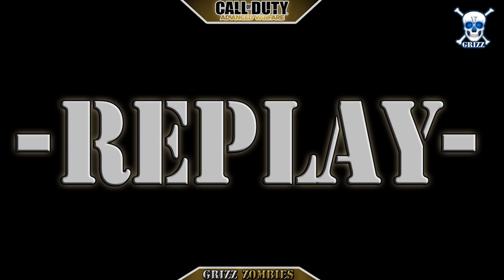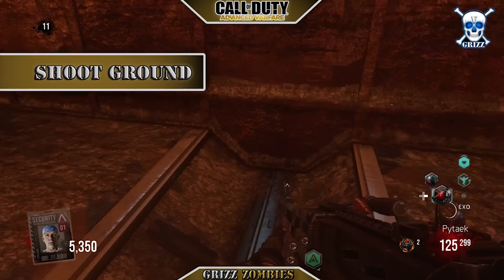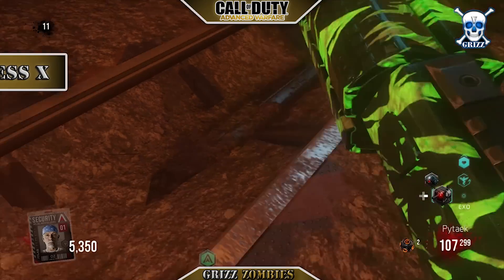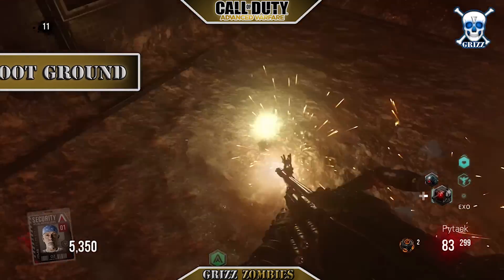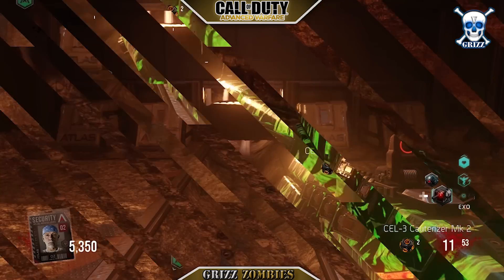You're going to need to push X too, so you're going to fire and then push X — that's how you do it. But that causes reload problems, so what I do is switch to my secondary and then push X, because that's fully reloaded. So you're going to fire, fire, fire, switch your weapon, check the bottom here — you're going to see it turn to a 2. That means I got it.